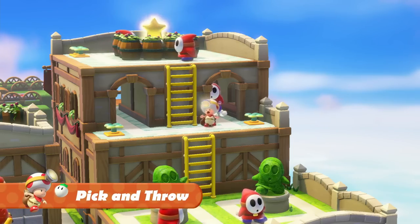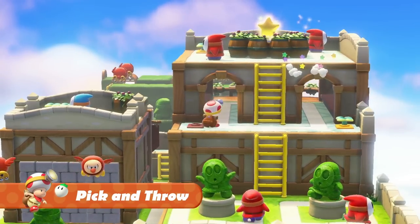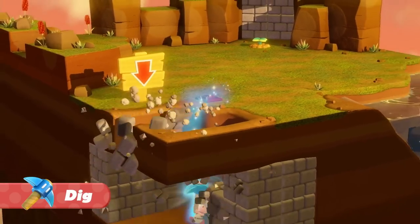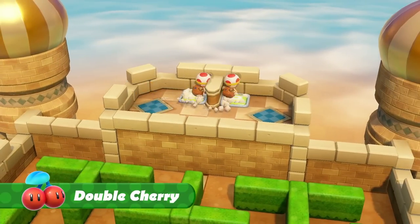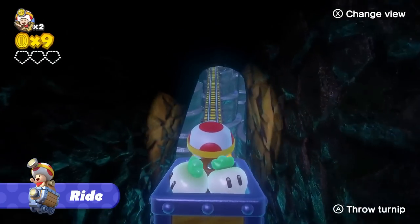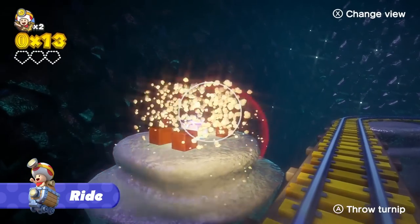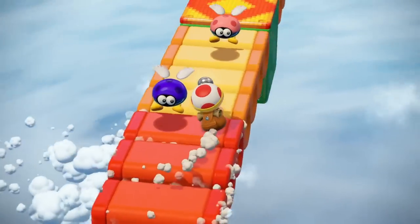But never fear — Captain Toad is pretty resourceful. He'll toss turnips to take down enemies, cut open a path using a super pickaxe, split himself in two with a double cherry, and even race down tracks in a mine cart. Feel free to brave the odds and do whatever it takes, all in the name of treasure.